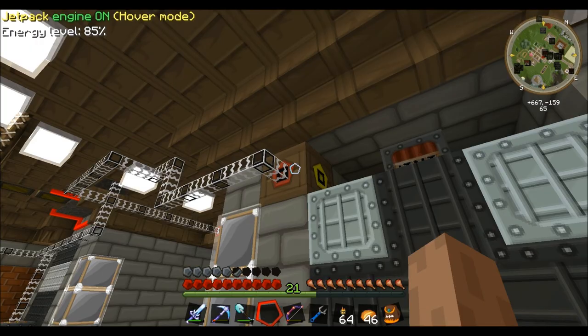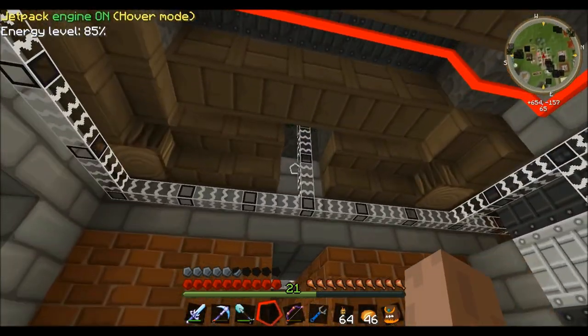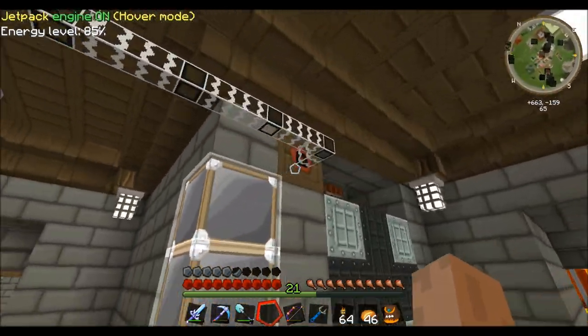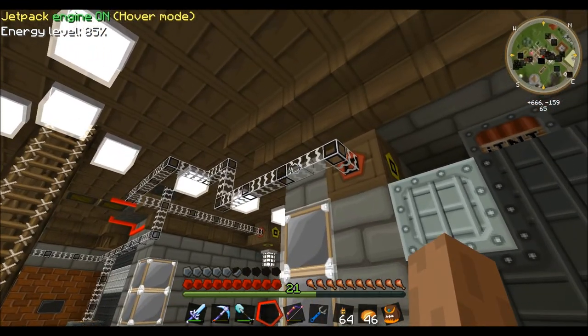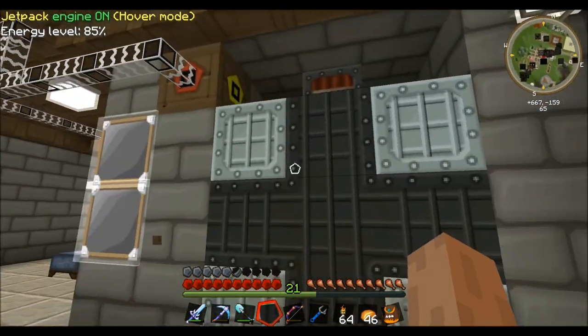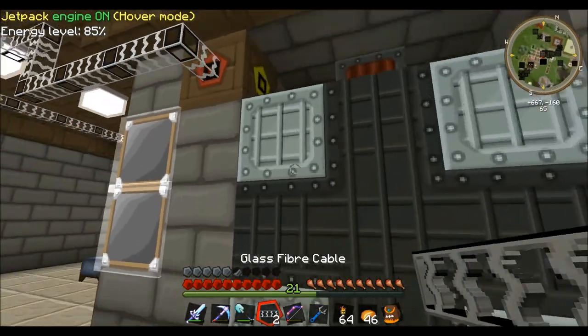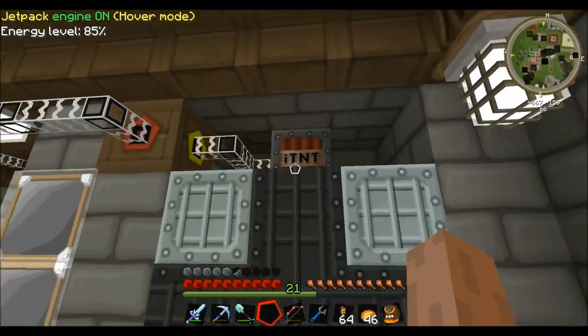You also have to make sure you power this with 32 EU per tick - that's the max this thing can handle. This wire is running off an MFSU at medium voltage, so if you have a similar setup, you need to downgrade your power to low voltage using a low voltage transformer. I'll grab my glass fiber cable to power this thing up.